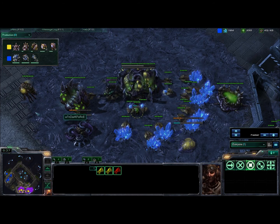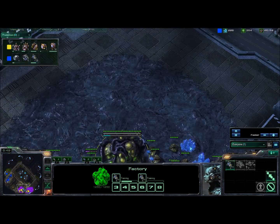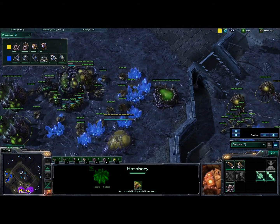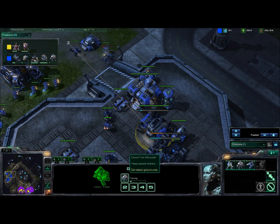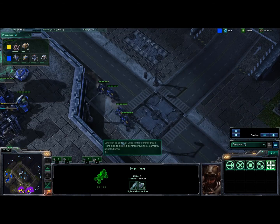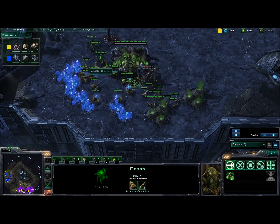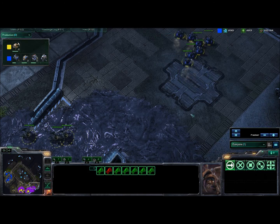Darkforce has the Roach Warren and Lair coming down. With the Lair up, we might see a timing push of burrowed speed roaches or something similar — though the longer the game goes, the more marines and marauders Kaz will have on the field. Kaz moves out with a good number of Hellions putting pressure on Darkforce before the roaches are out, but five roaches spawn just in time to shut down the Hellion push completely — great timing for Darkforce and unlucky for Empire Kaz.